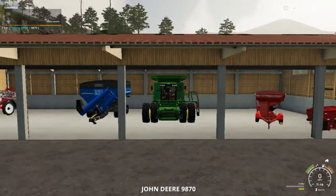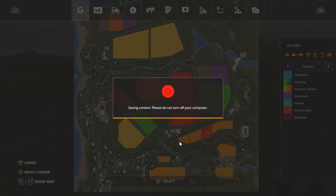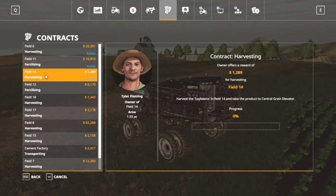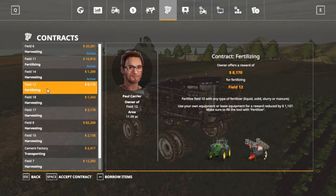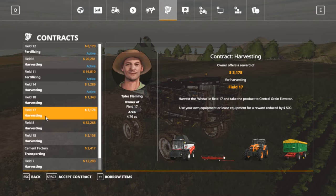There's our combine. I got to find our pickup truck. Fertilizing is active on field 11 — that's where we're at right now. Potatoes to the central grain elevator. Field 14 is soybeans — that's why I did that, because I was going to buy field 14. Fertilizing on field 12. Fields 6 and 8 are potatoes going to the central grain elevator.